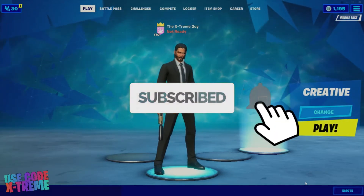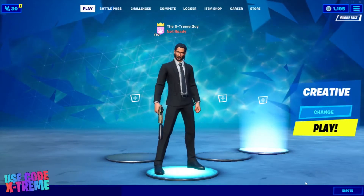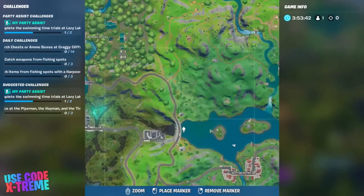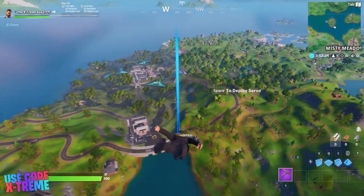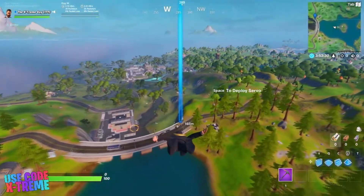Without further ado, let's get started. I'm going to show you three zip line locations. The first one is located in Hydro 16 — if you don't know, this is a landmark in Fortnite. As you can see on the minimap, this is the exact location for that landmark and where you'll find the zip line. Let's head over there and use it.